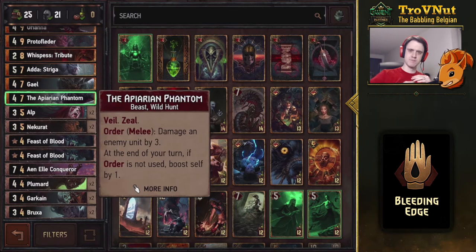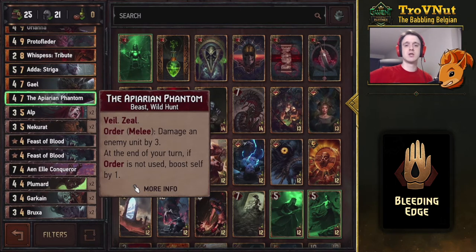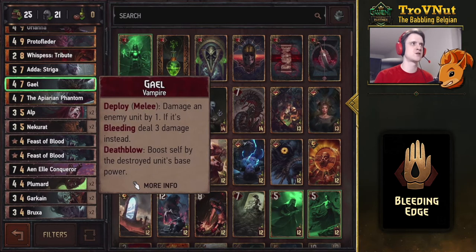Now into the middle range where removal sits. The Apiarian Phantom has Veil and Zeal — the order ability while on the melee row lets you damage a unit by three. But if you don't use that ability at end of turn, it boosts itself by one every single time, making it a growing patience engine and a very good all-round card. Then there's Gale — four power, deploy on the melee row to deal one damage to an enemy unit, but three damage if it's bleeding. And if you manage to kill the unit you're targeting, you boost yourself by that unit's base power. More often than not it results in about an eight-power Gale and three damage, which is very handy.